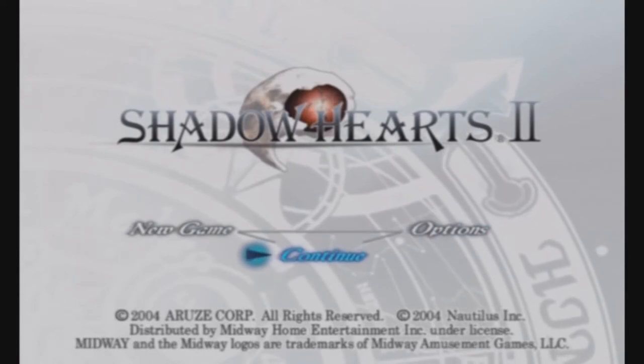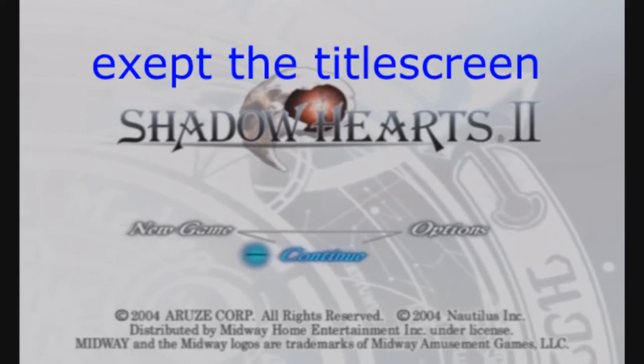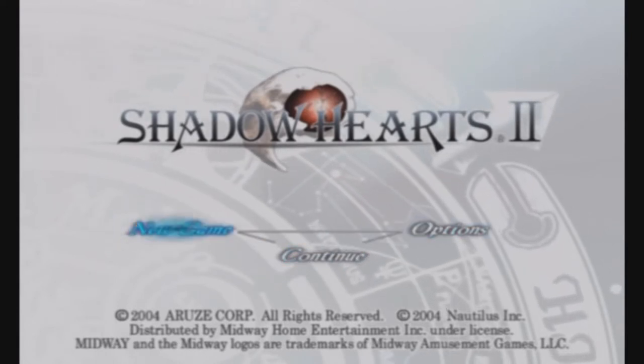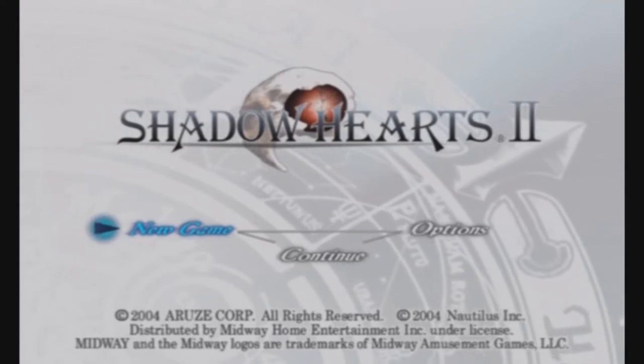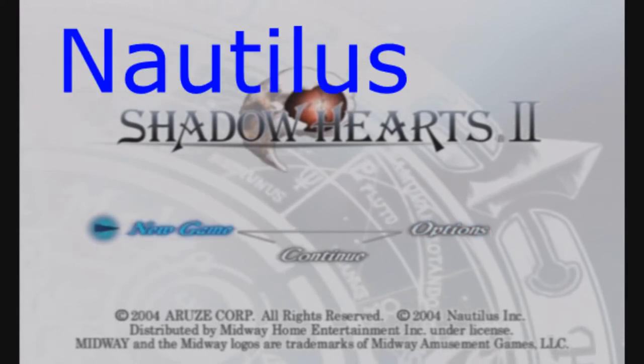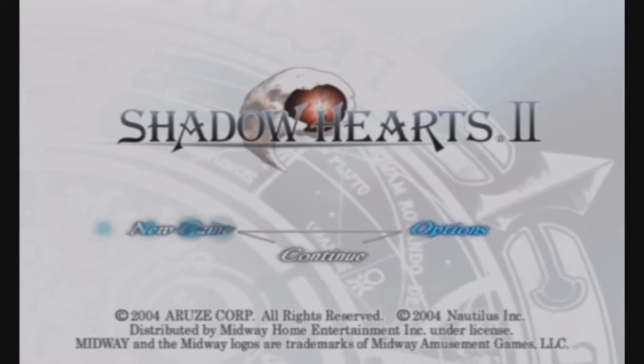Now let's take a look at the second game in the series — called Shadow Hearts 2 in Japan but Shadow Hearts: Covenant over here. The developers and publishers are the exact same as the first game, though the company Sacnoth actually changed their name to Nautilus — it's still the same company. It was released in 2004 in Japan and North America, and Europe got it in 2005. One interesting thing: if you pre-ordered this game, you actually got a free copy of the first game along with it — that is a pre-order bonus done right. This is also one of the very few PS2 games that requires multiple discs.